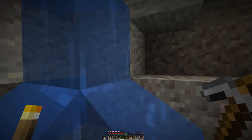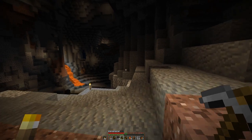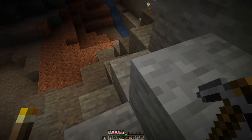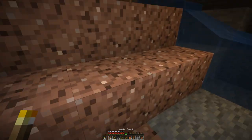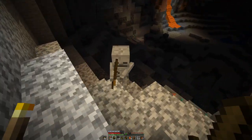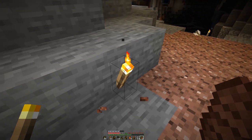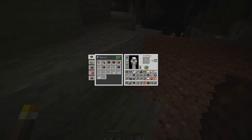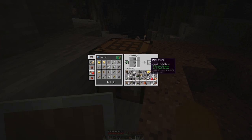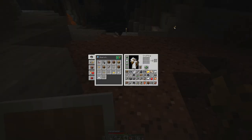There's a creeper going — don't fancy that. There is a skeleton. Let's see the top, and let's put the shield up. Let's also make a stone sword because this one will not last, so we can toss this out.